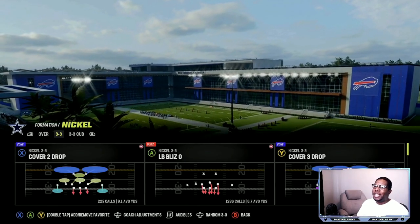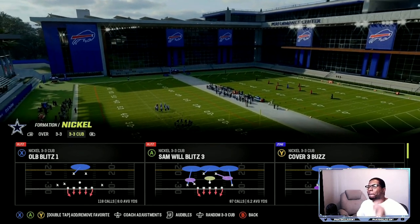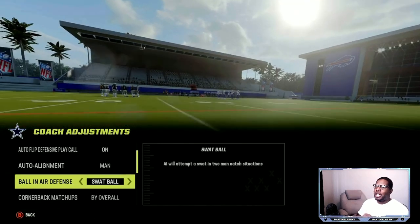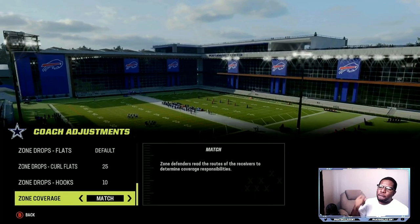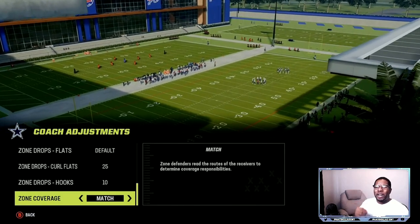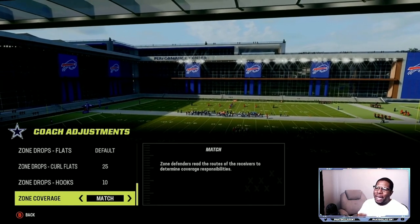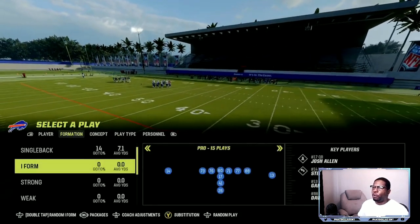The defense we're going over today is out of the three-three, and we're going to audible into the three-three cub. The play is OLB blitz one — super dominant with at most two adjustments needed to stop most meta offenses. My adjustments: I like man coverage, swap cornerback matchups by overall. I use 25-yard purples, 10-yard hooks, and match coverage on. When you have match on with those numbers, you're no longer in standard match — so if you're running cover four quarters or cover four palms, put these back to default. I always use match because zones are a little glitchier with it.